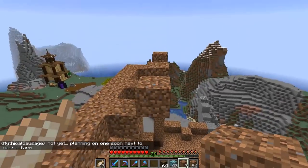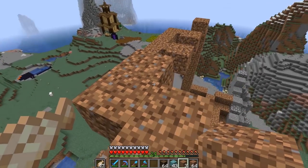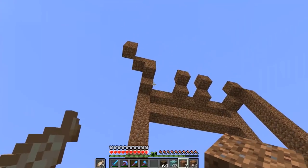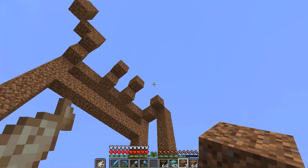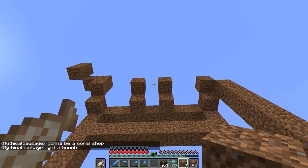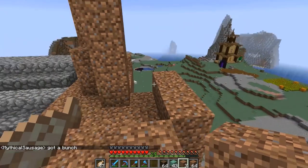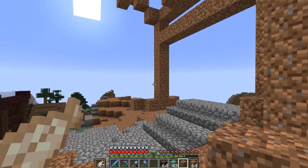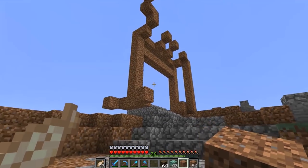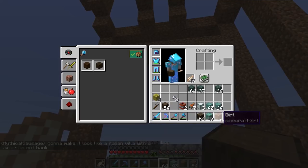I want it to come out like this and have one of those roof designs kind of like we had on the bottom but more arching up - so it comes down and then back up a little bit. Then we'll have a smaller roof in the middle and another smaller roof on top, so I'm going to do like three layers of roofs. I need a bit more nether brick and dark oak than what we have.